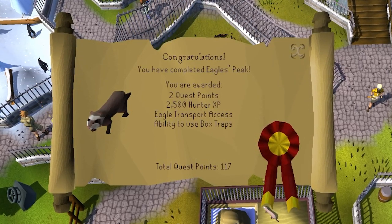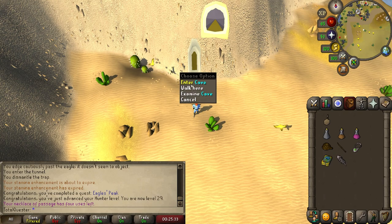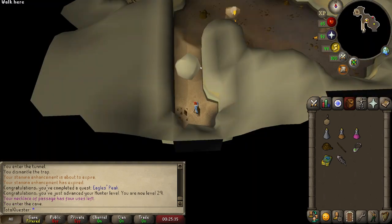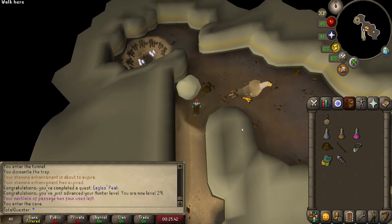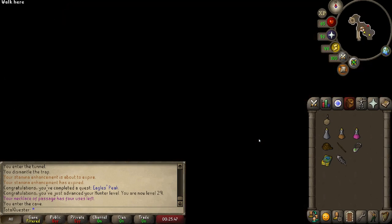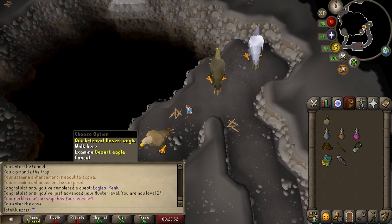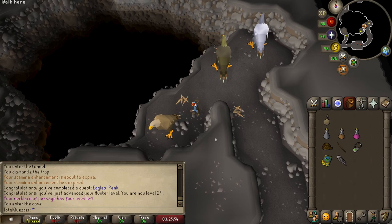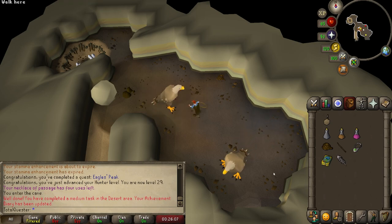Now for some post-quest things you'll likely want to do. If you have 45 Strength, use a Necklace of Passage to teleport to the Eagle's Eyrie and enter the cave to your north. Push the boulder in front of you and then choose to quick travel on the desert eagle to return to the cave inside Eagle's Peak. Note that if you don't have 45 Strength you'll want to use another teleport to Piscatoris or use the AKQ Fairy Ring and make your way back on foot. After arriving, choose again to quick travel on the desert eagle to complete a medium desert task, and then quick travel back to Eagle's Peak.